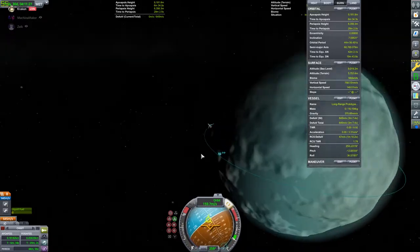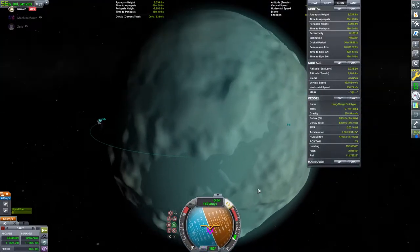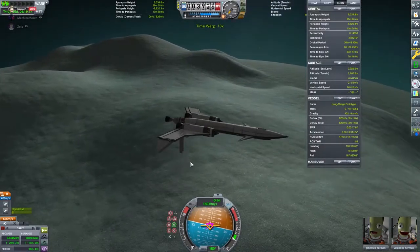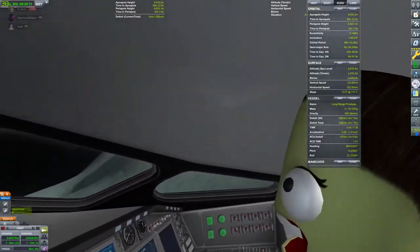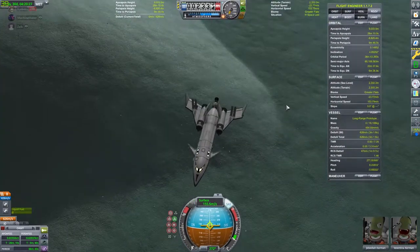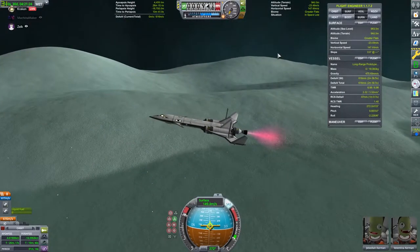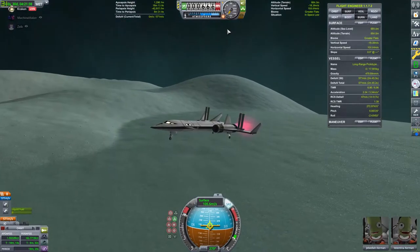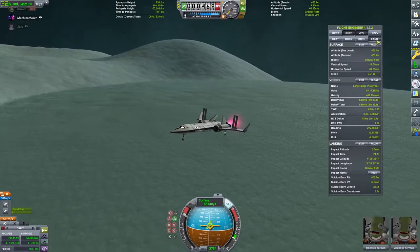Now we're just time-warping until the flats come up on the day side — I wanted to land on the day side so that it's easier to see, and also YouTube tends to lower the brightness of these videos. Now what you're about to see is how NOT to land a space plane on Minmus, because I made the big brain decision to try and land with a vehicle that only has three wheels, traveling at 90 meters per second relative to the surface. Besides that, landing on Minmus with an SSTO really isn't that difficult — I just ended up bodging it.